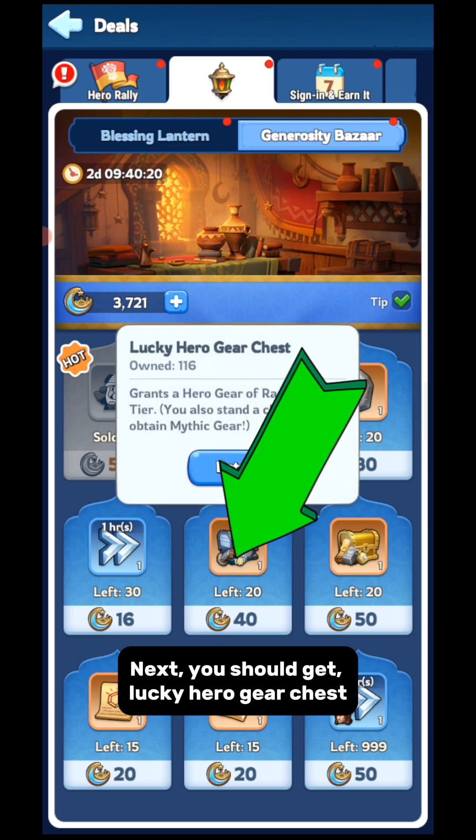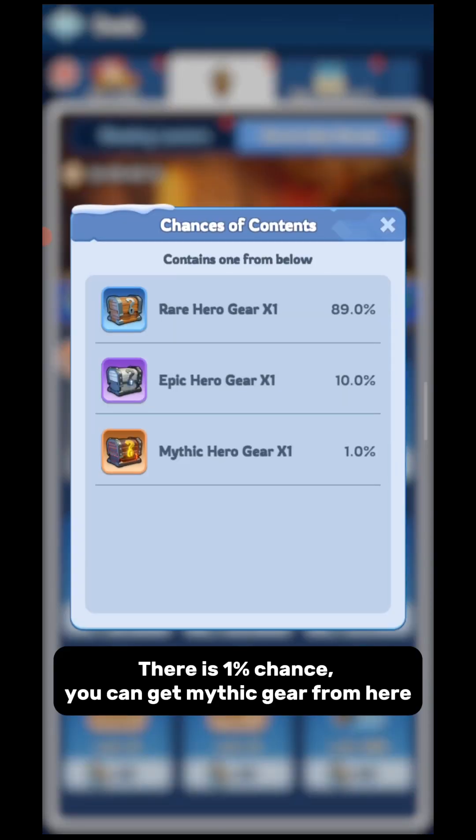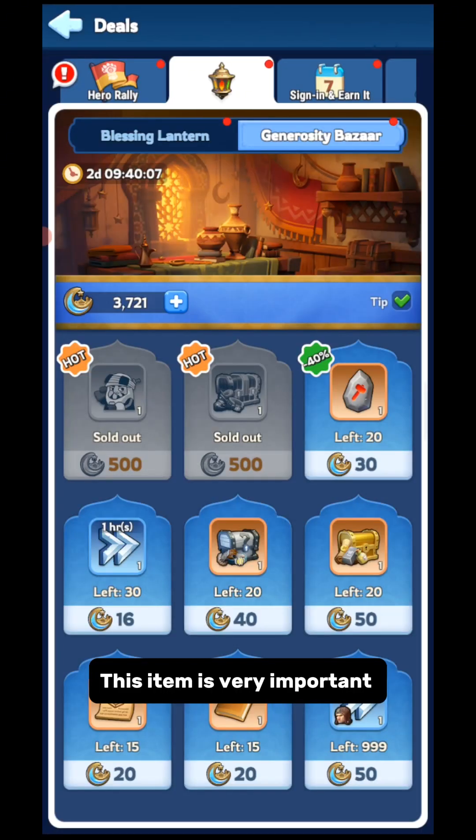Next, you should get the Lucky Hero Gear Chest, because this is also a source of Mythic Gear — if you are lucky you can get Mythic Gear. There is a 1% chance you can get Mythic Gear from here. This item is very important.